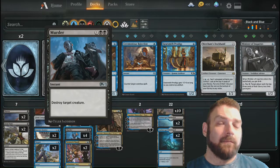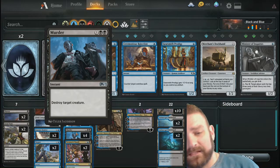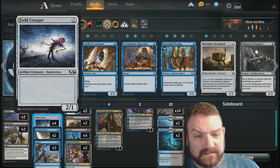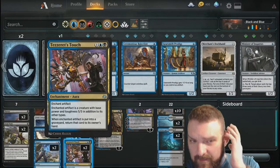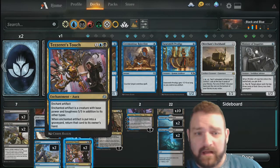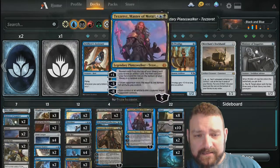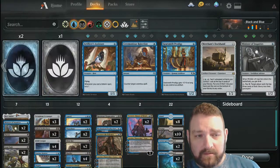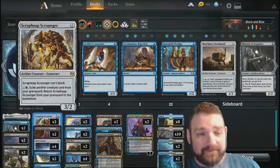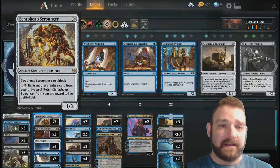Mind Rots for the control, Murder for the control. I've gone with four Murders. One tweak I can suggest is go down to two Murders. We've got two Negates, two Essence Scatters, and two Tezzeret's Touch. Tezzeret's Touch — enchant an artifact, that artifact becomes a 5/5 in addition to its other types. When the enchanted artifact is put into its owner's graveyard, return that card to its owner's hand. I tend to throw that on my Mox Amber, or a Field Creeper, or a Scrapyard Scrounger.